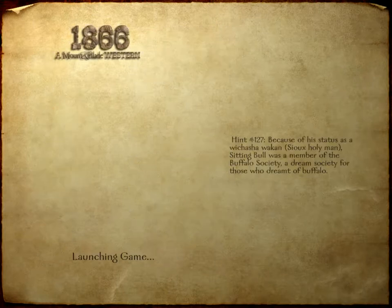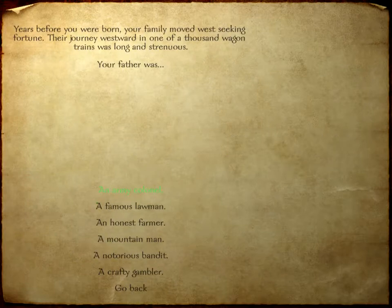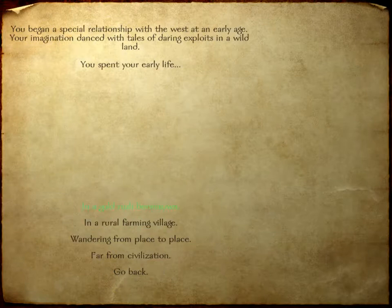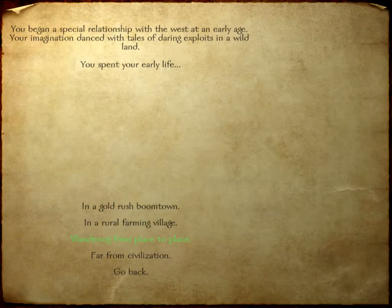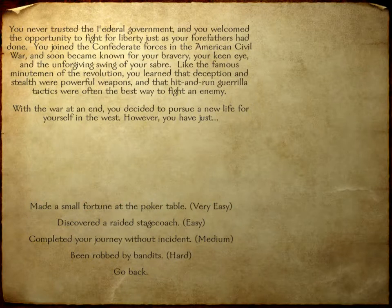Starting a new game. Male, American — kind of. Your father was... let's say this guy, he's probably a farmer. Spent his early life that way. We're playing as John Rall, my namesake — the Confederate cavalryman. Go ahead and read that if y'all want, I'm kind of going through it here.